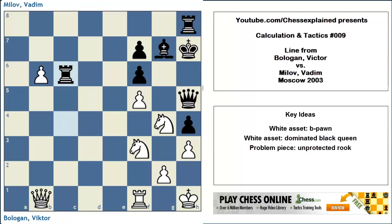So white has fantastic compensation — that much is clear. But how can we win this tactically, directly win this? Queen b5, by the way, what Bologan played, ultimately also led to a win after some adventures. But here, in this precise position, there is a forced win — white can definitely win by force. The whole thing is based on those factors: the bad position of black's queen, the unstable rook, and the b-pawn as an additional asset. Maybe you want to look at it again with those hints; I'll be silent for a couple of seconds and then show you the solution.